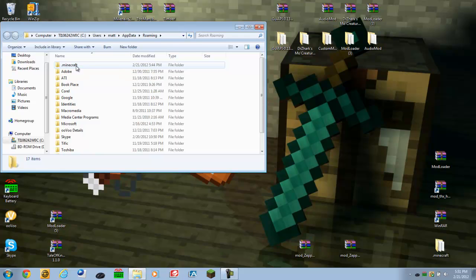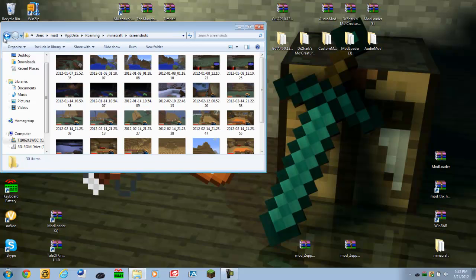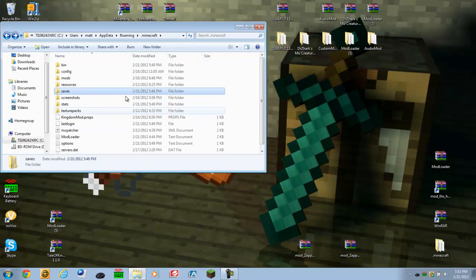Click on dot Minecraft. You'll see all these files: texture packs, stats which are achievements, screenshots that you take in game by pressing F2, and your saves — you don't want to mess with these, these are your saved games. Then there's resources, which is where music comes from, et cetera.